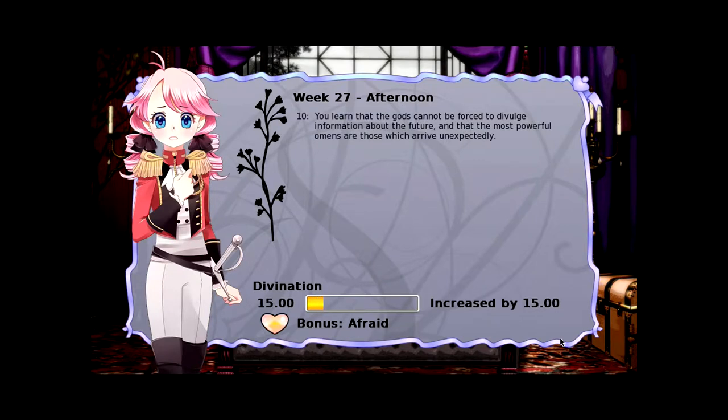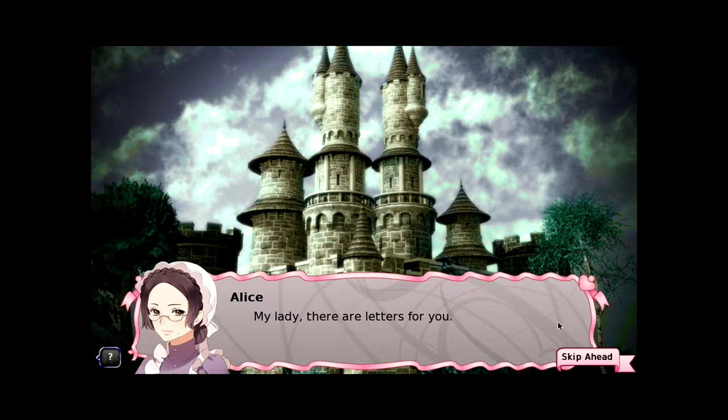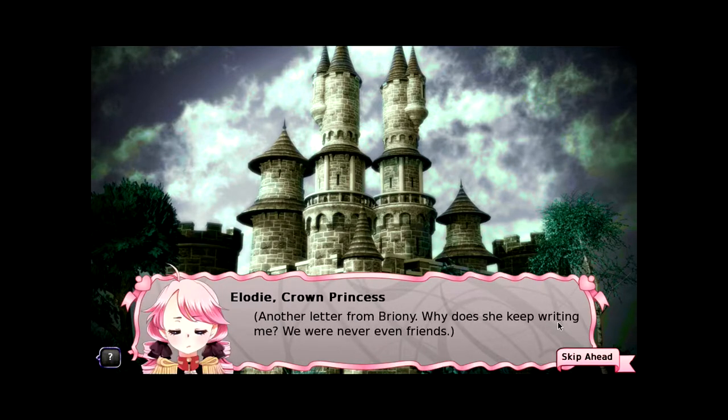You learn that the gods cannot be forced to divulge information about the future, and that the most powerful omens are those which arrive unexpectedly — like surprises. Do you like surprises? My lady, there are letters for you again. Another alert from Briony. Why does she keep writing me? We were never even friends. She says she's bored and lonely, and she's looking forward to seeing me at Guinelle's birthday party.